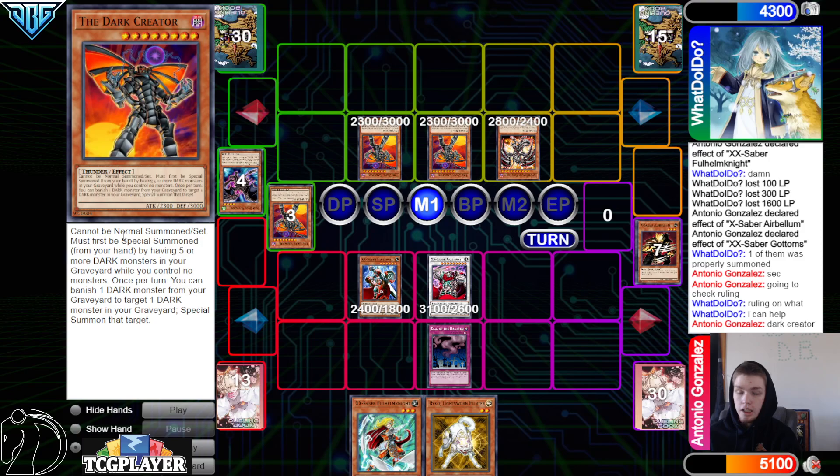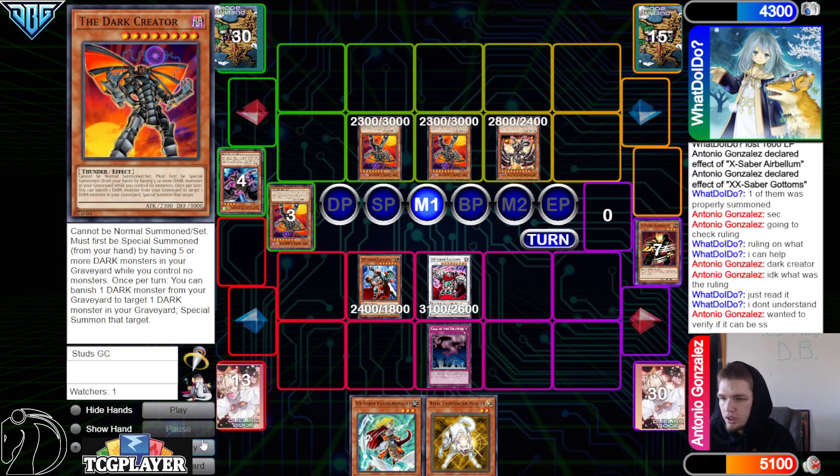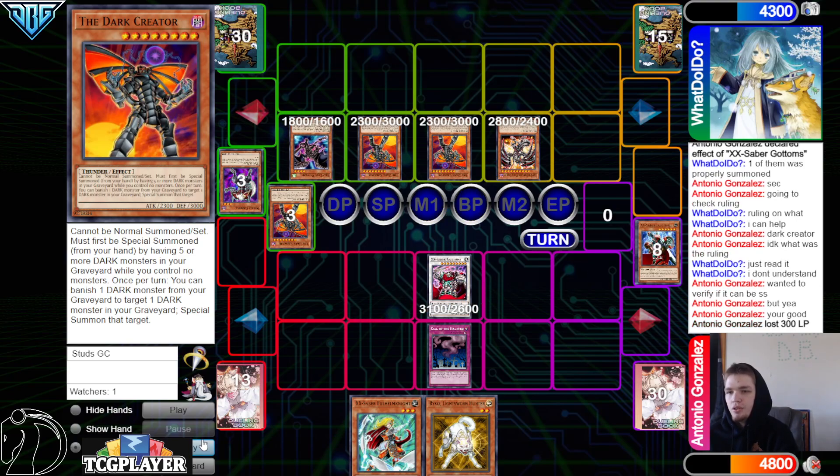Checking the ruling on Dark Creator — I think it's a very simple ruling, it just says must first be special summoned from the hand. That's simply how it works. Verifying it can be special summoned — yeah, you're good.